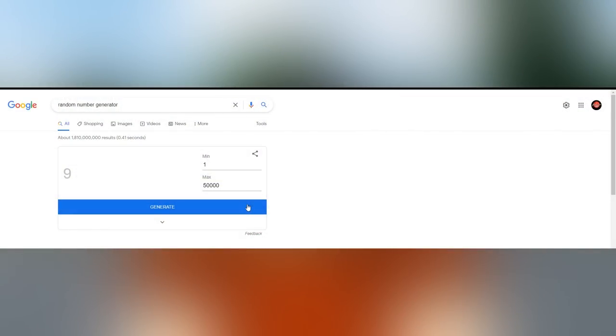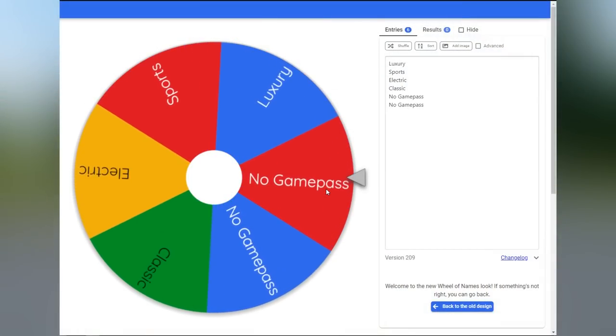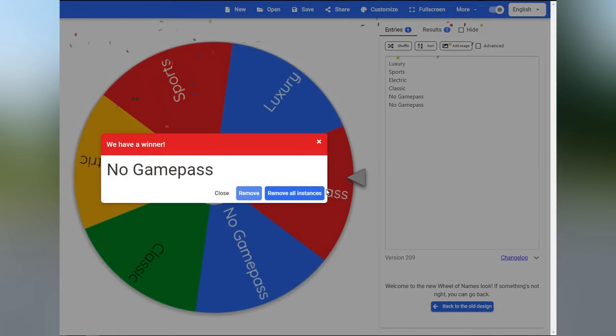Alright guys, first off let's start off with our random budget. We have a minimum of $2,500 and a maximum of $50,000. Whatever this number is will be our first car's budget. Let's generate — we got $44,969. So we can get something pretty decent. And it looks like we'll be getting no Game Pass, which is absolutely fine because the game has a ton of cars with no Game Pass at all.